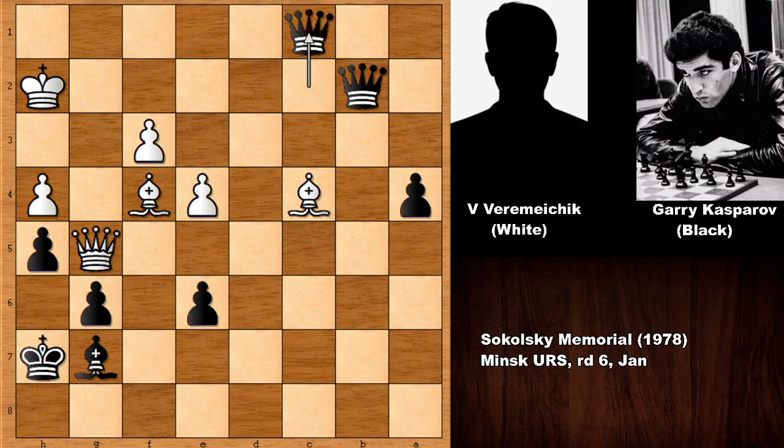If capturing the knight, then pushing the pawn — check! Moving the king, checking the king, checking again, and then checkmate. There is no defense for white. What a smashing, crashing, dashing, slashing chess game by Gary Kasparov — an incredible game from 1978! Knight takes on f3 was the last move, black has two queens, and white is getting checkmated. Thank you for watching and I hope to see you next time with more instructive chess games. Bye bye!